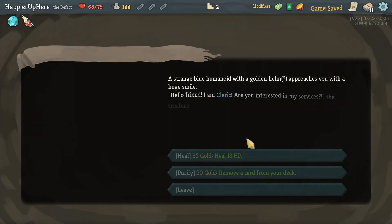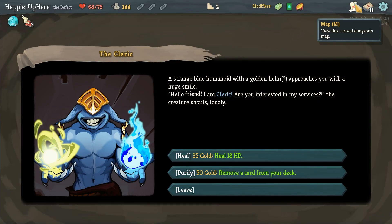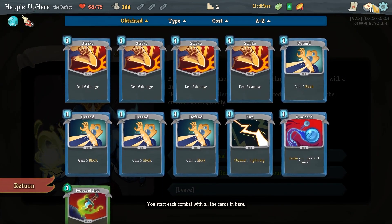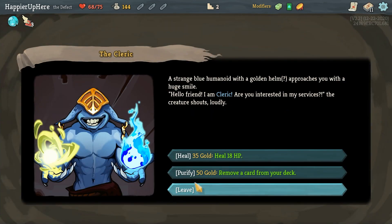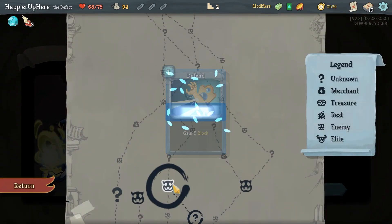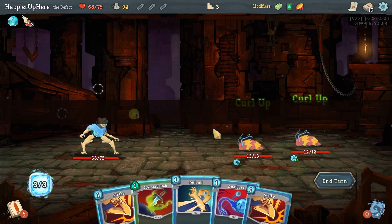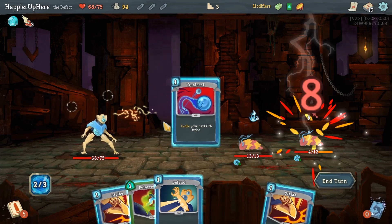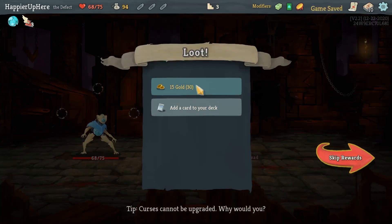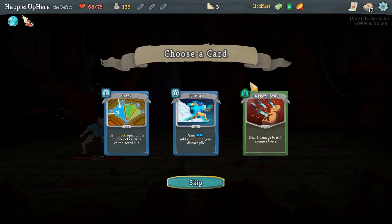I have a shop coming up. Should I remove a basic Strike or Defend? I think it might make sense to remove a basic Defend because I currently have a lot of skills, and if I end up fighting the Gremlin Nob for the first elite, that might be a problem. Dual Cast is really good against these enemies. Let's go with Dagger Spray — another attack card.